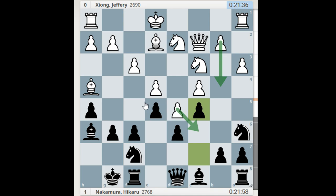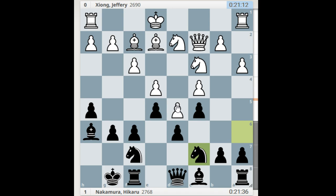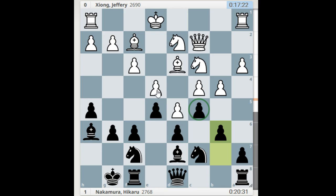Playing more solid means a very slow game, and black will develop an attack against white. I think capturing here gives white a clearer way to attack black, but Jeffrey decided to play this closed position. The engine says it's totally fine, but I think Jeffrey was not sure how to continue because Hikaru did everything to start queenside play — bishop d7 and b6.